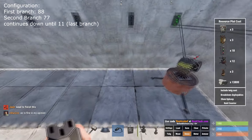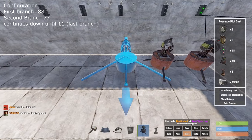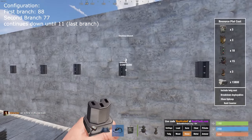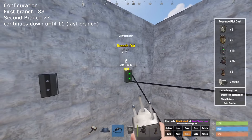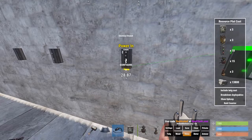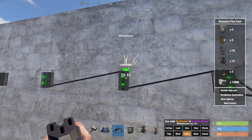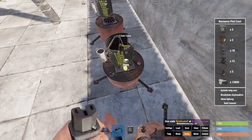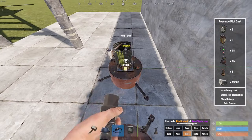The most common types of bases normally use about four auto turrets, so let's try that. We only need three branches to power four of them. Go into branch, branch, branch out into the branch — power output into auto turret, power output into auto turret, and then the branch out goes into the last auto turret.